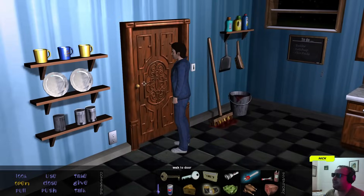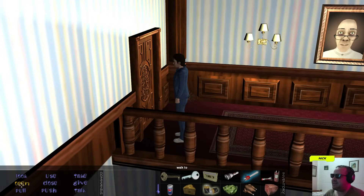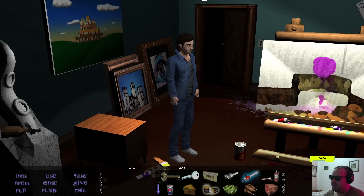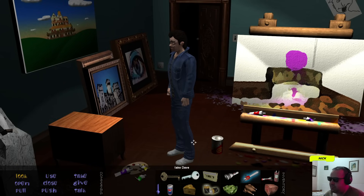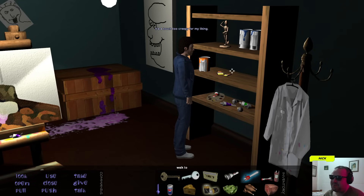Let's go through here. So that is the bottom floor completed — now we know what we need to do. Let's go in here and get our wax fruit. Take it. Paintbrush — it's everything I don't want in an inventory item. I believe that's it — they've added some new items around the place, but a bit creepy for my liking.